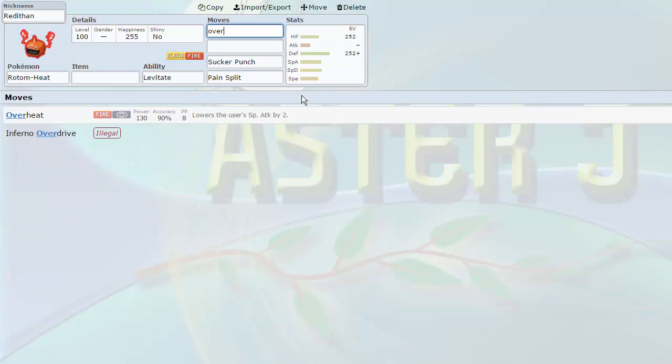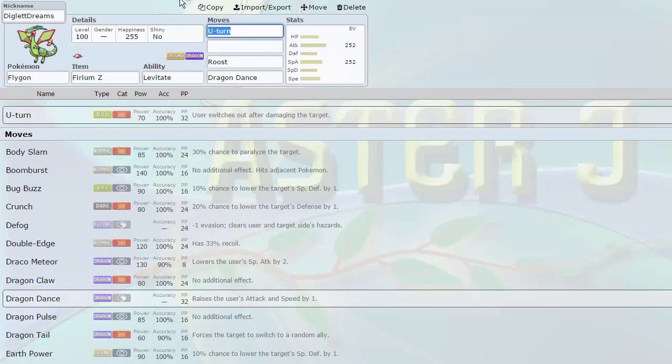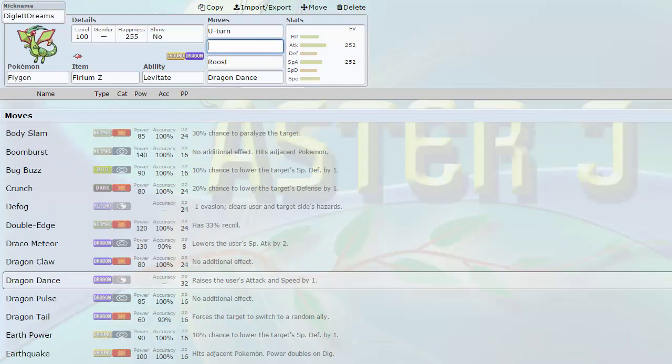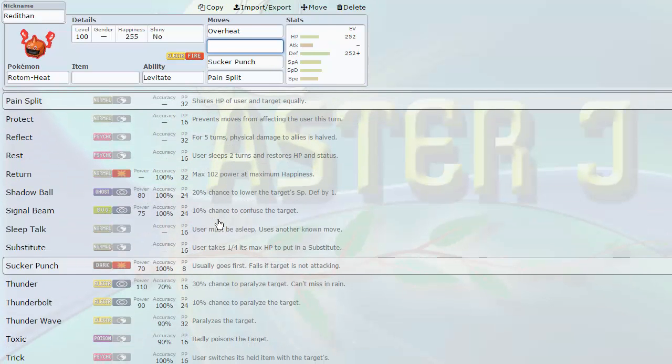The only downside to Rotom-Heat is it only gets Overheat as a Fire-type attack — but I'm not complaining about Overheat, especially when I have Fire coverage on things like Flygon. I wanted the momentum and multiple forms of it. I didn't realize I'd picked up so many U-Turners, but I got a Volt Switcher too. I needed an Electric resistance — I already had Dhelmise and Flygon, so I needed a third resist or immunity to Electric. Rotom-Heat fits the role very well, gives me a great Volt Switcher, and can be run defensively or offensively. Once again, another mon with over 100 in both offensive base stats.